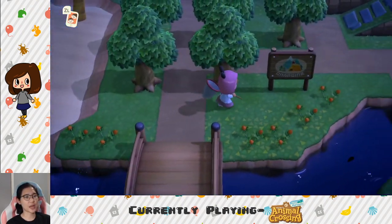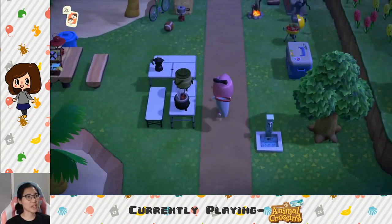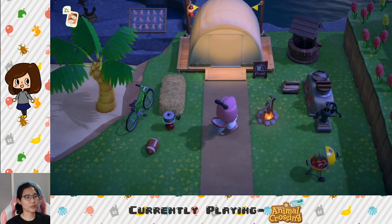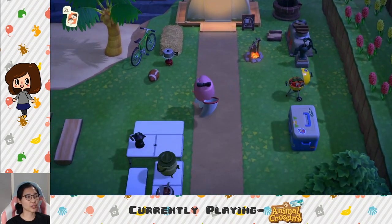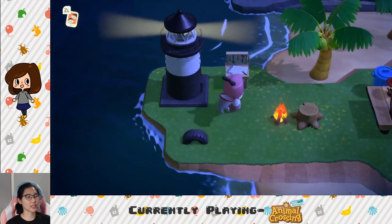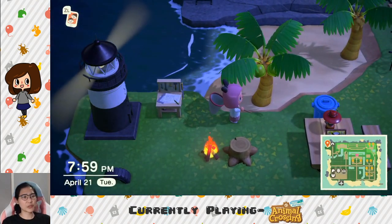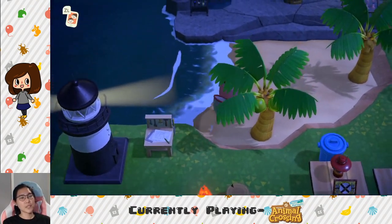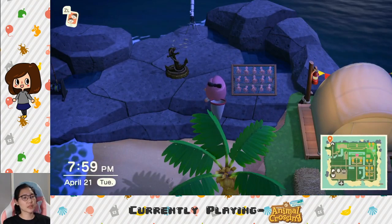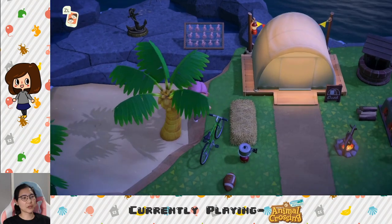Over here is a campsite sign, also from Pocket Camp, more trees and a bunch of furniture. I really wanted to make it look like a campsite with outdoor cooking. By the lighthouse I have a DIY station so that if campers come to ask for stuff I don't have to run all the way back to my house. Maybe I should move it closer to where the hay bed is — that might be better actually, I'll do that later.